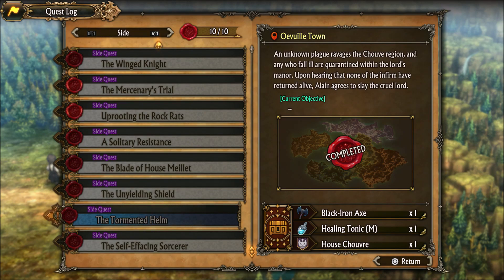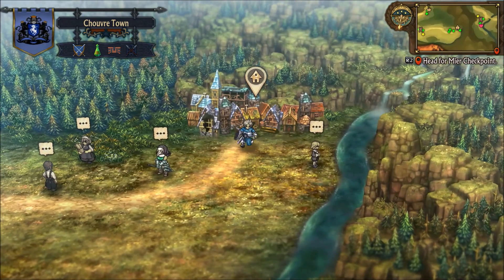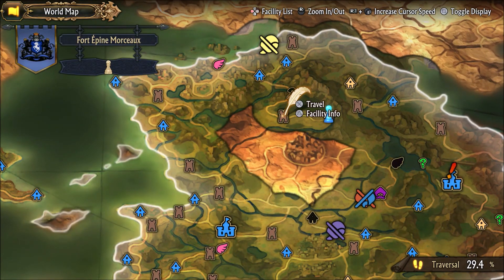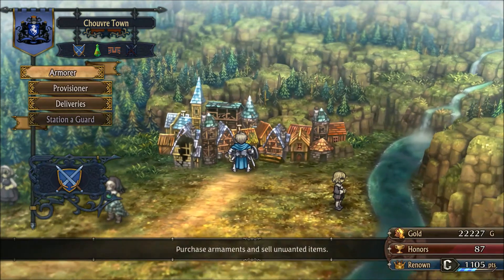Welcome back to Unicorn Overlord. In the last episode we completed the side quest 'The Tormented Helm,' took over a town, got a fort, and there's another town there as well. Let's go and complete some deliveries here.